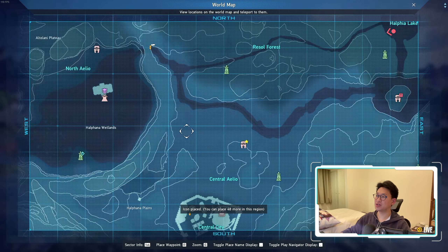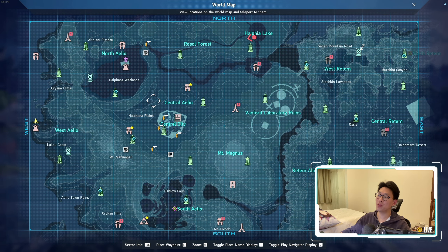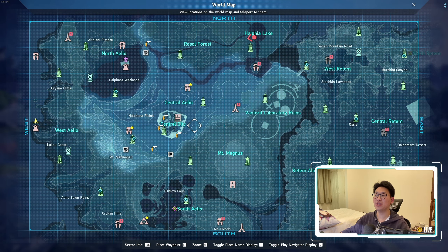The last spot that has an alpha reactor is all the way up here, so we'll also mark this with an icon and write 'alpha reactor'. Now that I've placed all the markers to remind me where all the alpha reactors are, it's very simple to find everything even if I do forget.